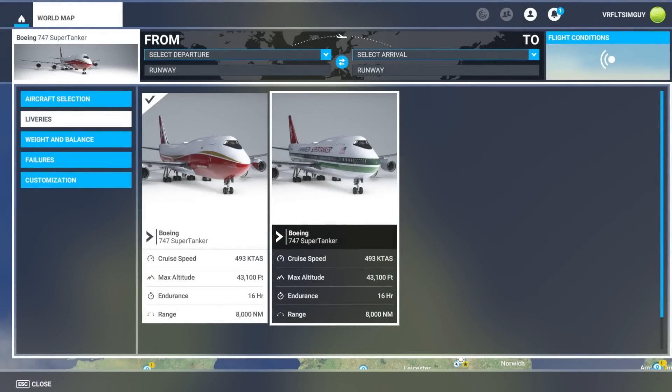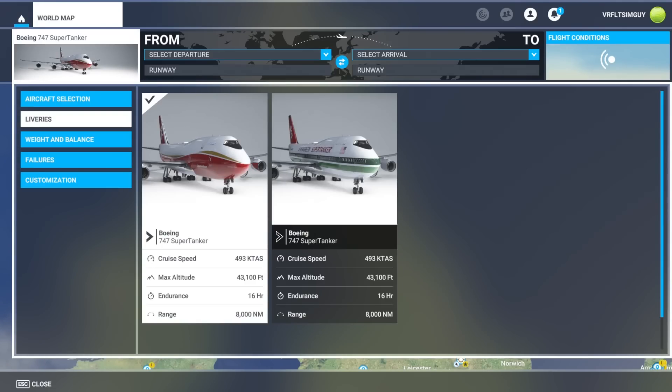Have you ever wanted to fight fires in Microsoft Flight Simulator? Well, now is your chance because as of June the 16th, the High Performance Group are going to release their new Firefighting Aircraft Pack. You can basically do all sorts of things with this add-on. We're going to take the 747 Super Tanker, and I love how the livery is exactly the same as the one you've probably seen in YouTube videos, fighting fires and doing all kinds of crazy manoeuvres for such a large aircraft.